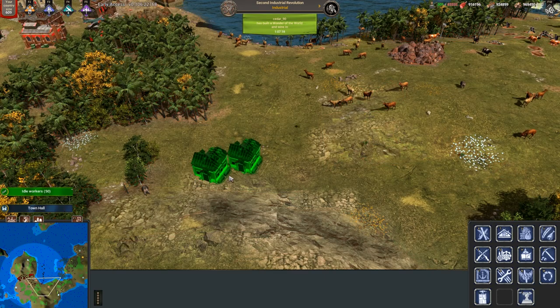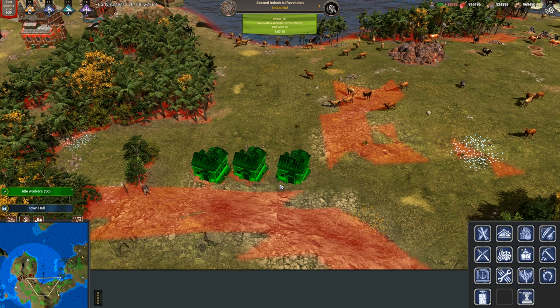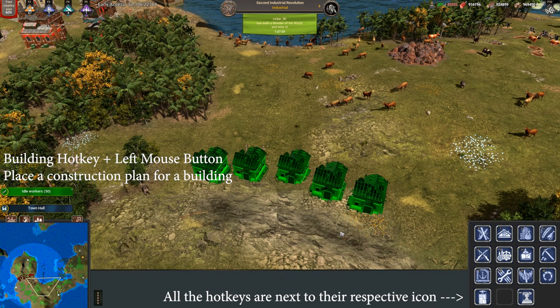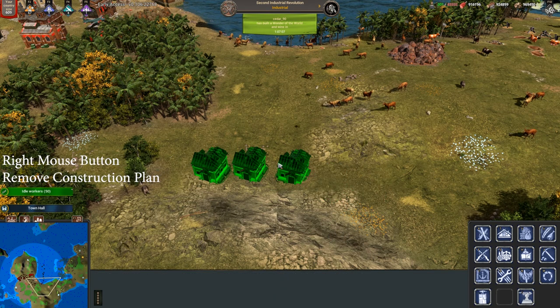You can place a construction plan for any building with the hotkey that is next to their icon. Currently I am demonstrating this with a house which has the hotkey T. Use the right mouse button to remove the construction plan.